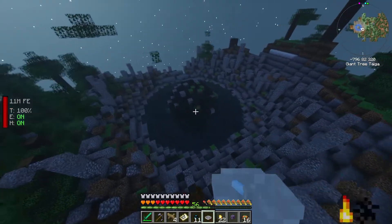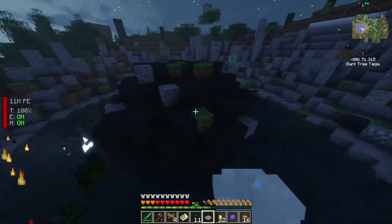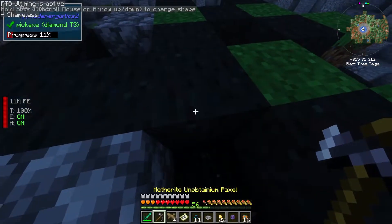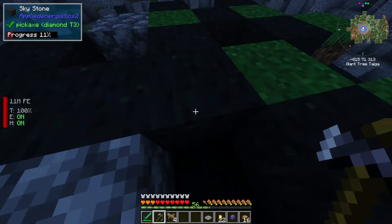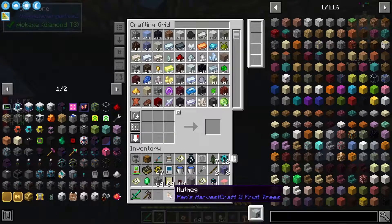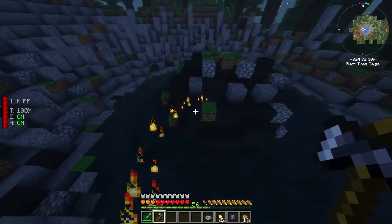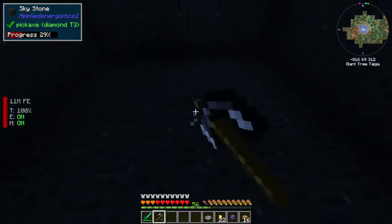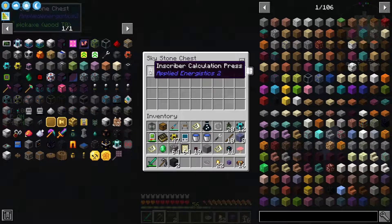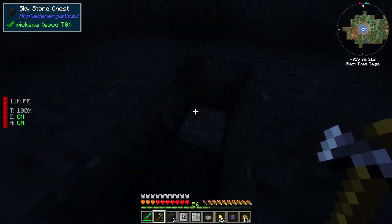Here we go — this one looks to be intact. There's some cobble but I think the cobble's normal. Let's head in — we're in survival mode this time so we won't break anything. There's normally a chest right in the middle, so if you find the middle, which is right here — yeah, there's a chest.